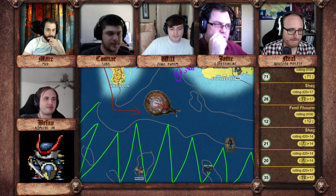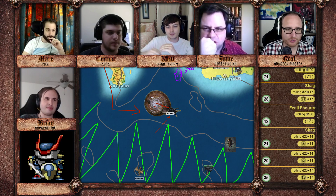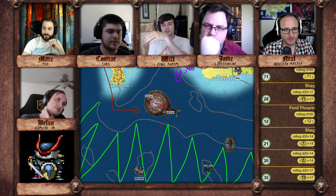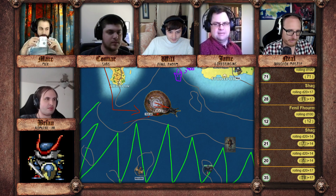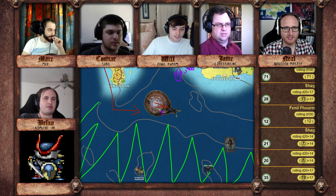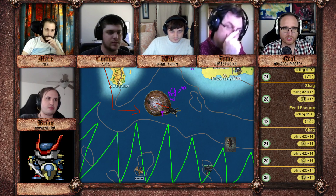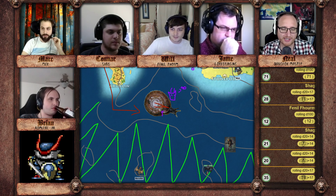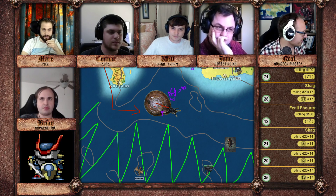Can I do a called shot to get underneath its shell and into the soft gooey part under the foot? That'll just be a regular attack — you'll just have to be at its front. The foot doesn't have any exposed area underneath it from the side. I want to get right in there, under the shell at the front. The top side we'll consider like 75% cover, since it's mostly in cover. The shell is basically impenetrable. So you're making a called shot against something mostly hidden — minus seven is 75% hidden.